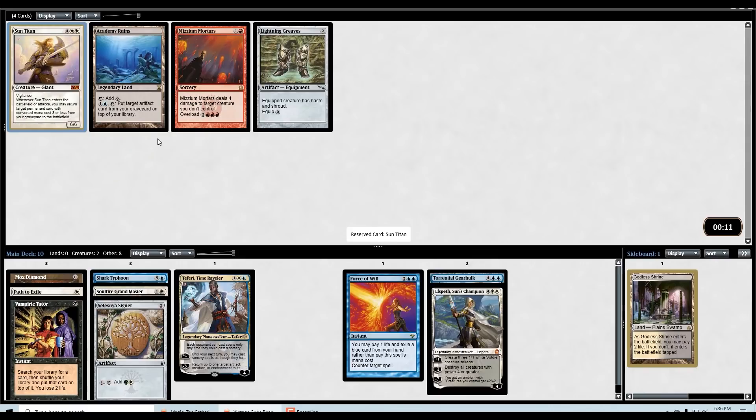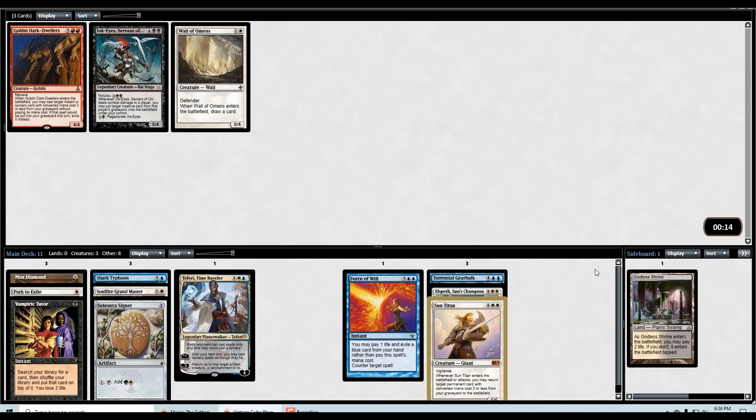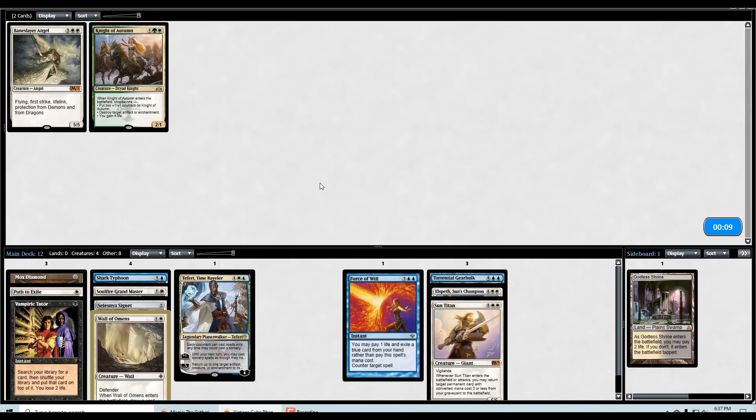If I had taken the Mind Slaver we would indeed get the Academy Ruins for it, but without playing green or getting a bunch of mana rocks, going infinite with that is a little bit harder — you need 13 mana effectively to loop Academy Ruins and Mind Slaver. So we'll take the Sun Titan: it gets back our Teferi, gets back our Wall of Omens. Sun Titan just looks really good in our deck — Mox Diamond pitches a land which Sun Titan can get back, Soulfire Grandmaster, Signet, Teferi, and Wall of Omens.